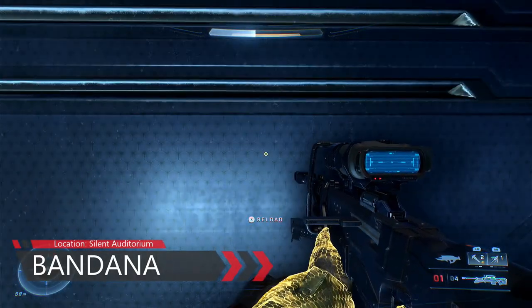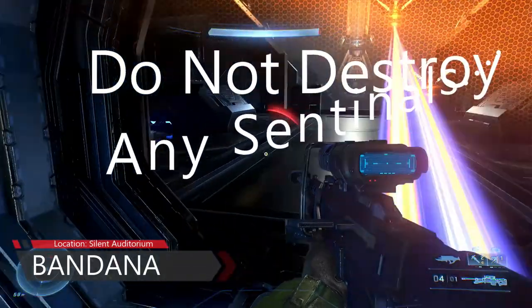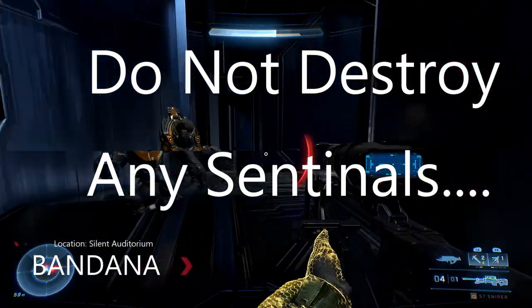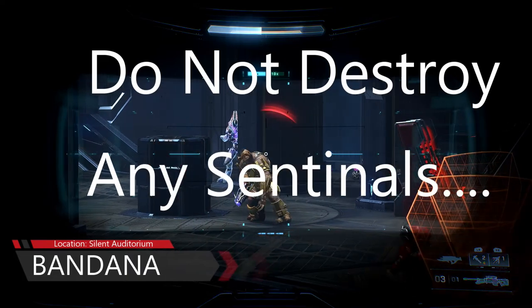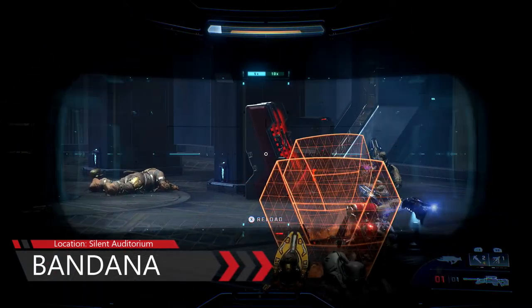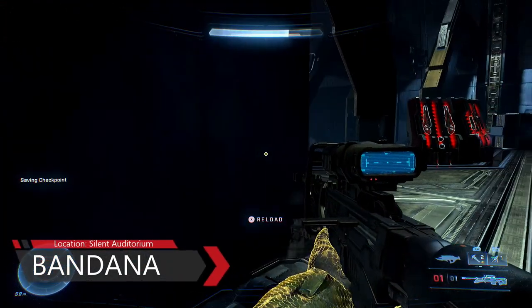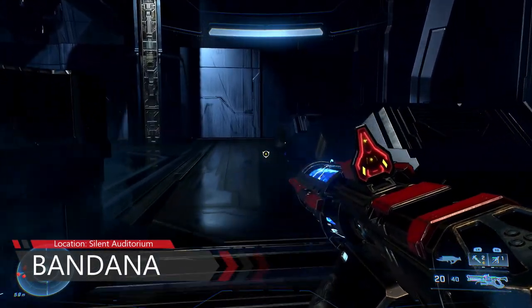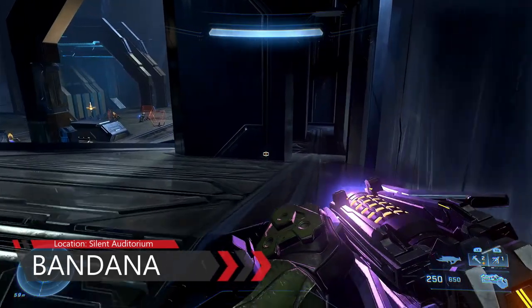The next skull is found in the Silent Auditorium level mission. It's called the Bandana skull and the condition is: do not destroy any sentinels. If you do destroy one by accident, you can restart the level. It's quite far into the game and after you complete the game you can't go back to this level. It can be quite tough because you've got some tough enemies here, so just be careful you don't destroy any sentinels. If you do, just restart the level - it can be a bit of a pain, but it's the only option to grab this skull.